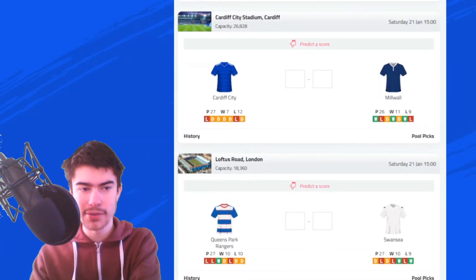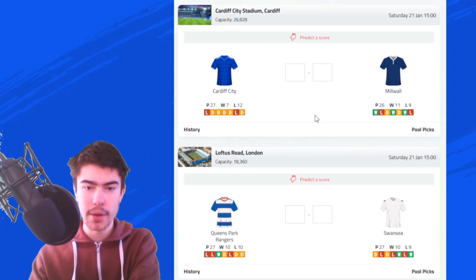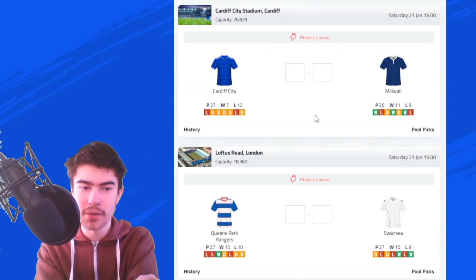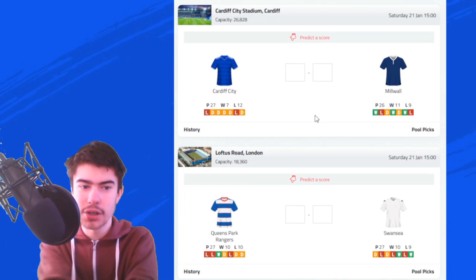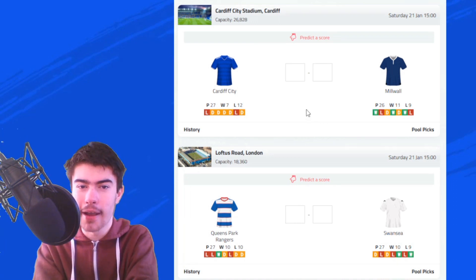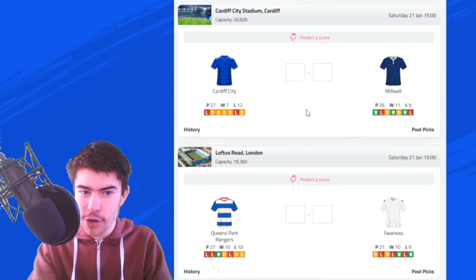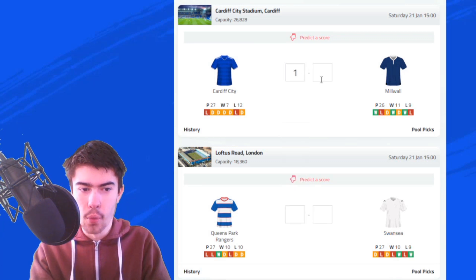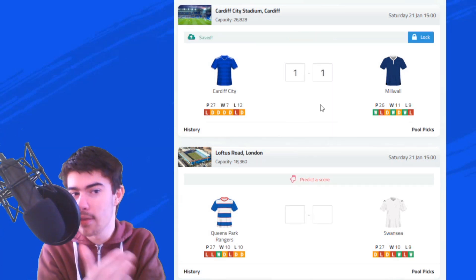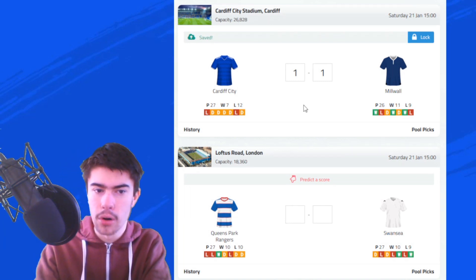Next up is Cardiff City against Millwall. Millwall are doing pretty well — currently in 8th place — while Cardiff City are in 21st. Millwall have not picked up a victory against Cardiff at the Cardiff City Stadium since 2005. For that reason, I'm going to go for a draw — a 1-1 draw. Cardiff have picked up quite a lot of draws as of late, so I think this one will end 1-1.